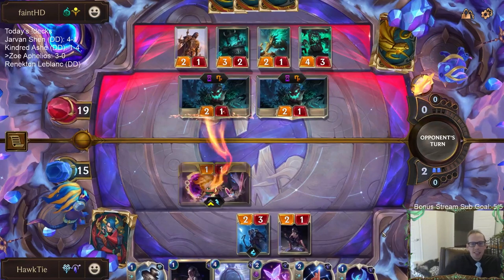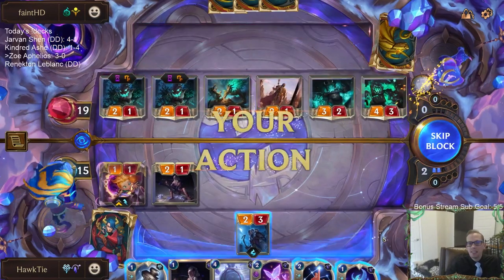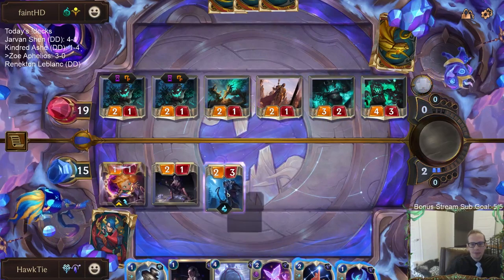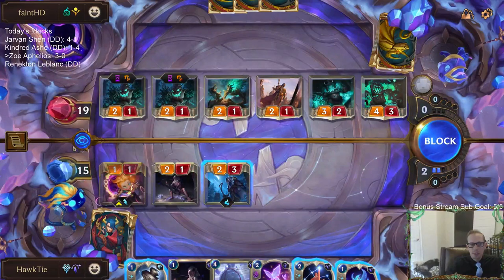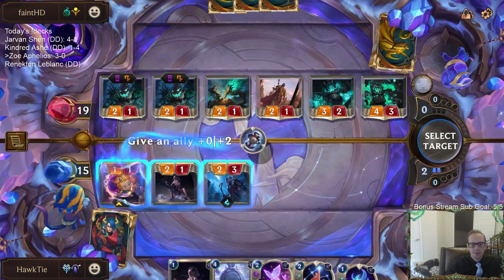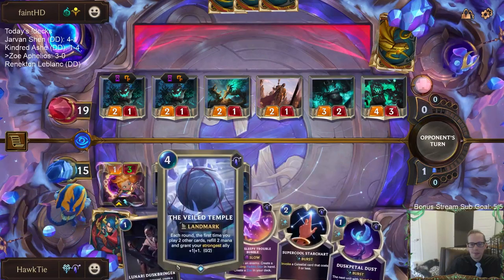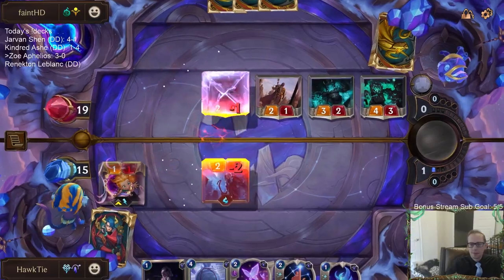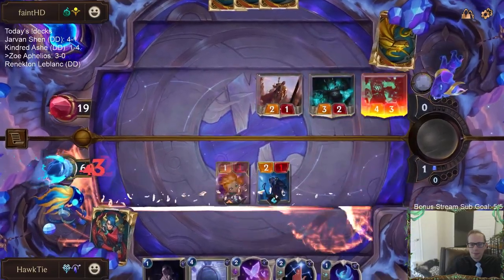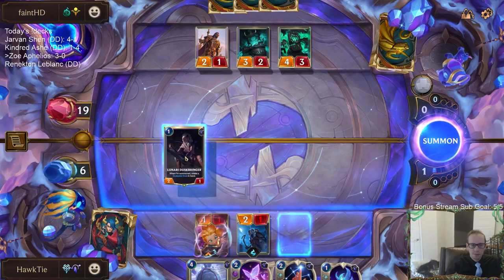It looks like it's going to take the perfect hand to take us down. So that'll put me down to six. Oh, an Auspicious Season. I was just thinking if there's a way for me to play Veil Temple and two spells next turn — there's just really not.